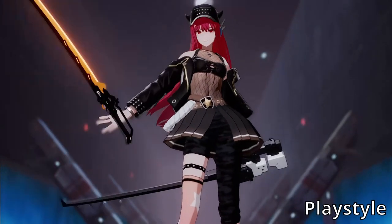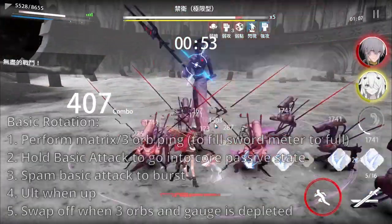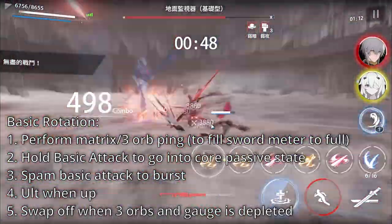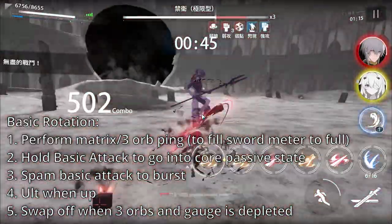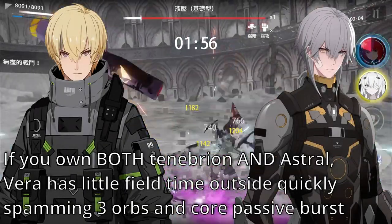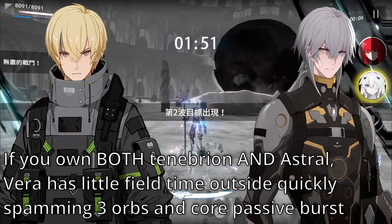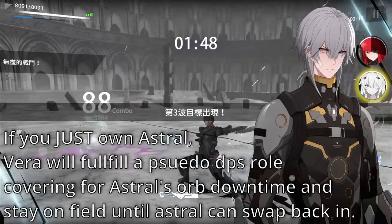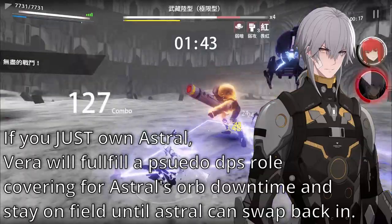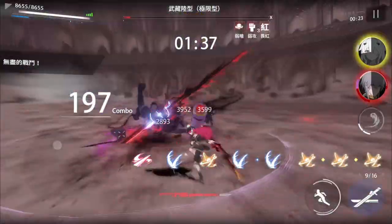As for her playstyle, she's played as a sub-DPS support that provides healing and deals burst dark damage through her core passive. The game plan is simple: build the sword gauge with 3-orb and matrix pings, and when the gauge is full, hold the basic attack and spam it to empty the gauge. Use Vera's ultimate whenever it's up, and swap out of Vera when 3-orb pings and the sword gauge are depleted. If you own both Tenebryon and Astral, Vera's on-field time will mainly be spamming 3-orb pings to fill the sword gauge, popping her core passive for burst dark damage, then quickly swapping out. If you just own Astral and run a 4-piece DaVinci tank like Isla, B-Nanami, or Call Me Bastion, Vera will be more of a pseudo-DPS when Astral has orb downtime, so she'll stay on the field a little longer.